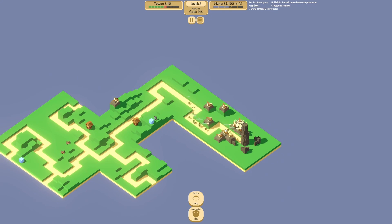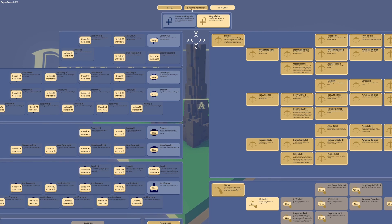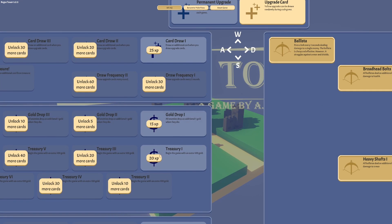These all just leveled up but as you can see we died, so we're going to return to the menu. We defended a decent amount of rounds so we got some XP. We got 112 XP so we can unlock 30 more cards. And this right here — gold drop two — all enemies drop an additional gold when they die, so that would help us a lot.